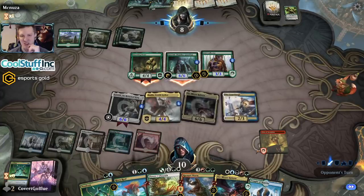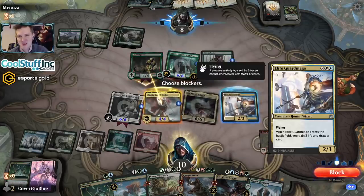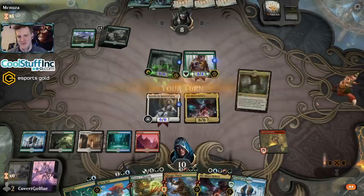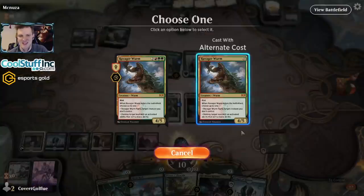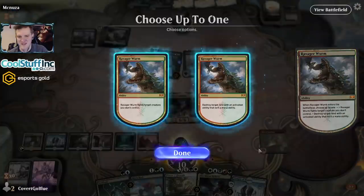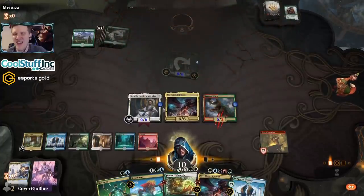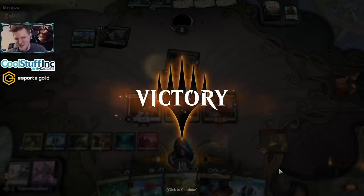The opponent's going to throw in an attack or two. I'll definitely throw my blockers under the bus — if I live to next turn I can't lose, so let's make some bad blocks, why not. Save that life total. How best to do it? Show off the mighty Ravager Worm — fight you! Give him haste, smash. There's so much nutty stuff we could get into.